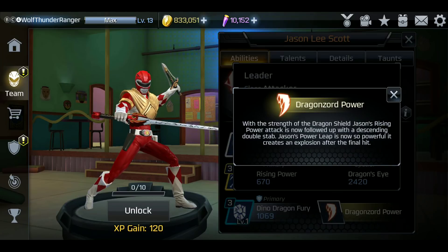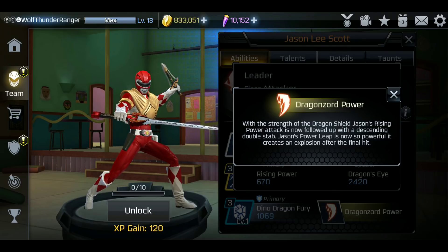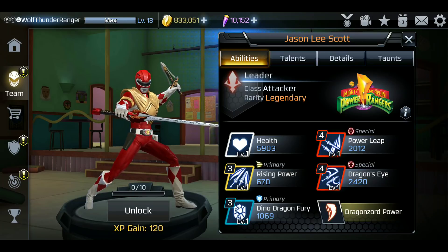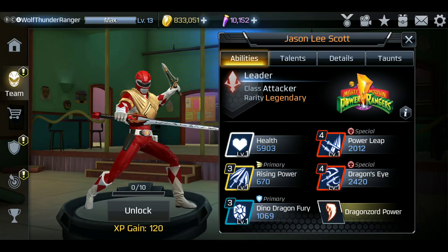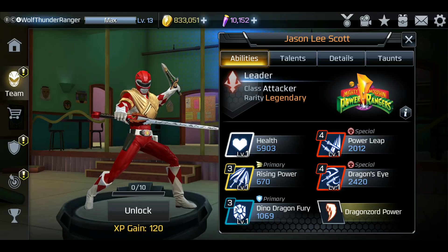Let's get to the Dragonzord Power, his ultimate move. With the strength of the Dragon Seals, Jason's rising power attack is now followed up with a descending... wait a minute - that's the 670 move with a descending double stab. Jason's Power Leap is now so powerful it creates an explosion after the final hit. He definitely got Street Fighter mechanics - rising power slash gets an extra move after it, and power leap gets extra explosion damage after it. Hopefully he turns around like a taunt and it works.